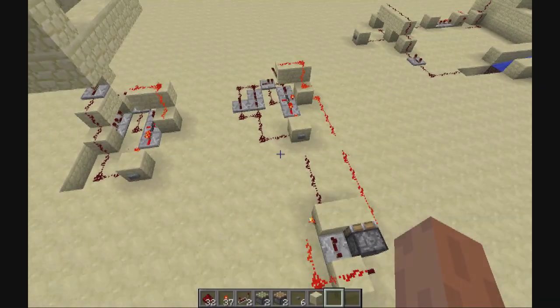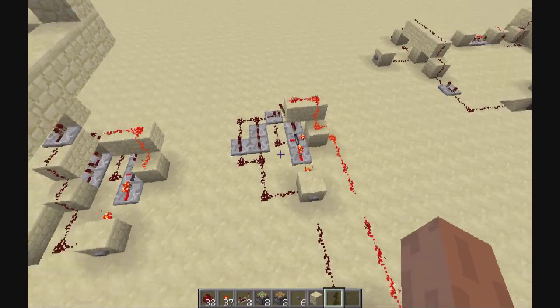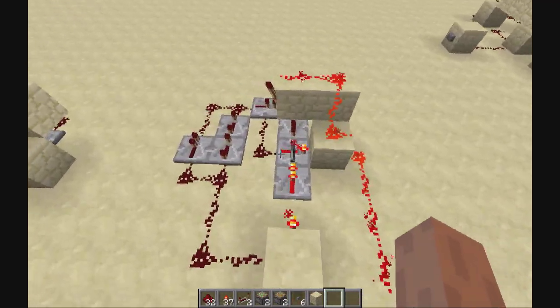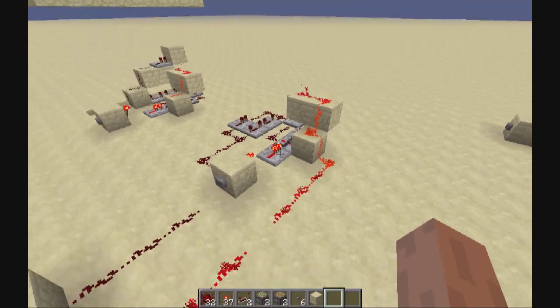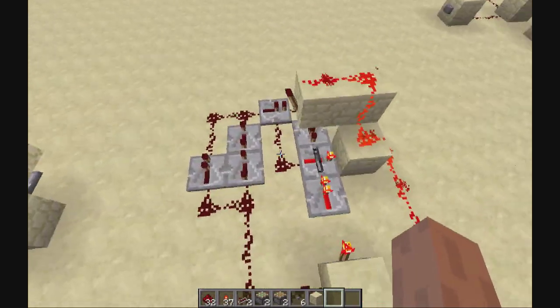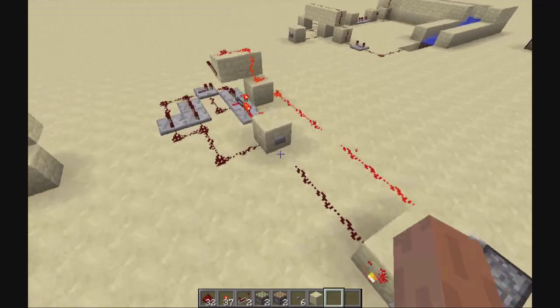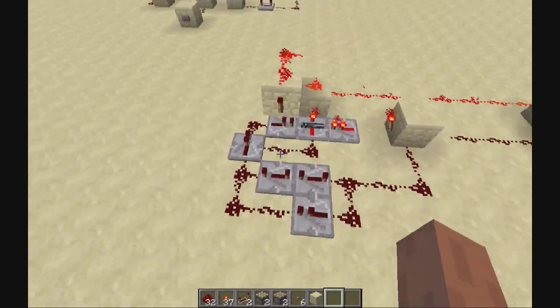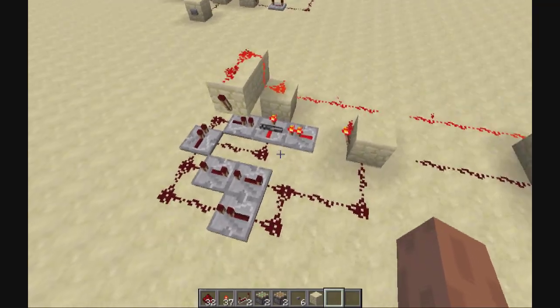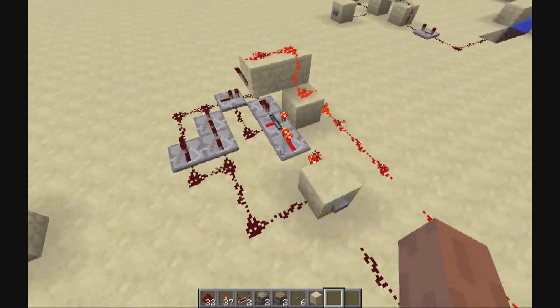Hello, I'm Kelex and I've been playing in the latest snapshot and I made a T-Flip-Flop which is really fast — it might be the fastest in the world, but I'm not sure about that. It's also silent because it doesn't use any pistons at all. It does use a lot of repeaters, but if you're doing something in creative mode, there's not any issue.